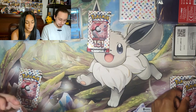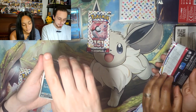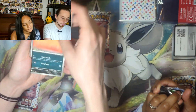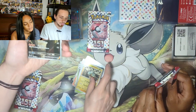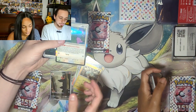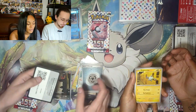I'll do this pack first and try to go a bit quicker. Ekans, Cubone, Vulpix, Magnemite, Jynx, Rapidash, Nidorina, Magneton Reverse — oh, Charmeleon! And a Ditto and a Mewtwo Holo Energy.